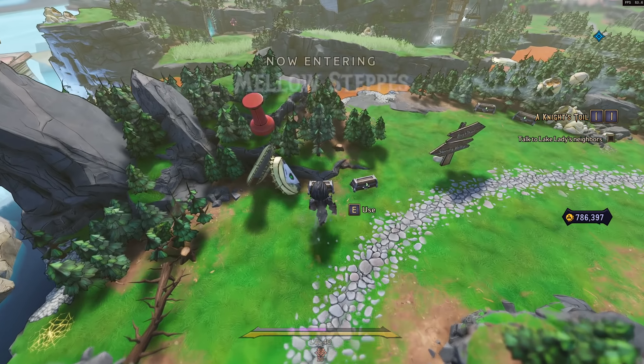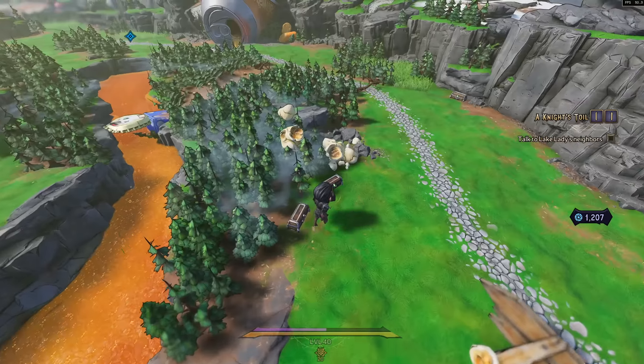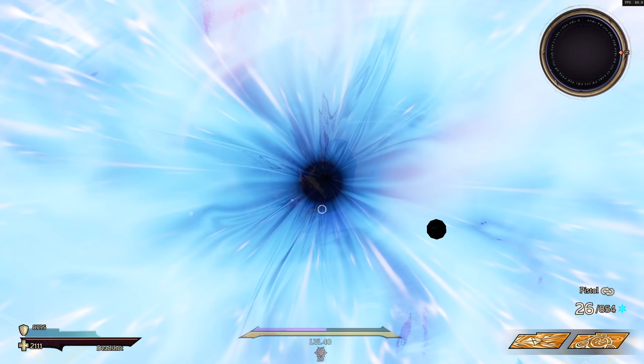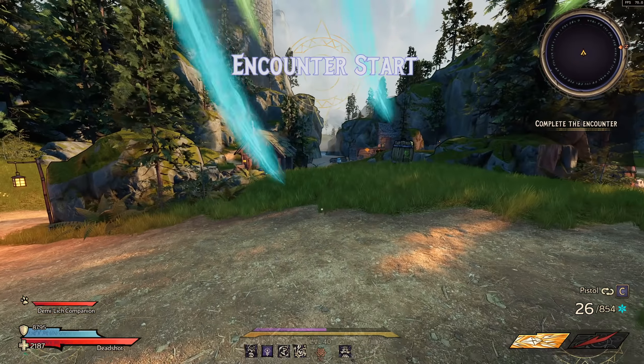This is going to be farming chest mimics in a special mimic encounter. You come across these early on in the main campaign — essentially mimics disguise themselves as chests, and when you try to open the chest the mimics pop out and they usually give a lot more loot than normal enemies.